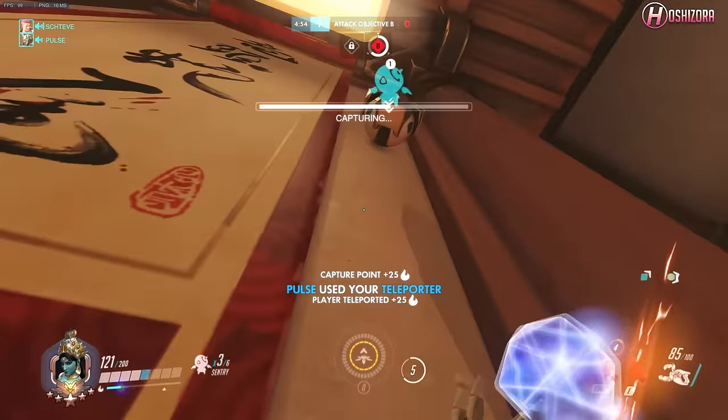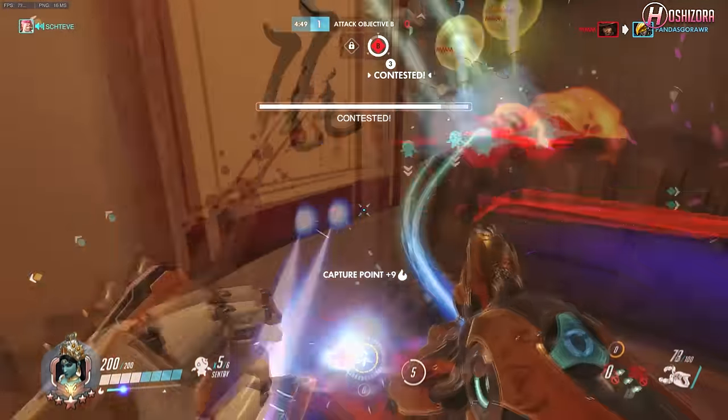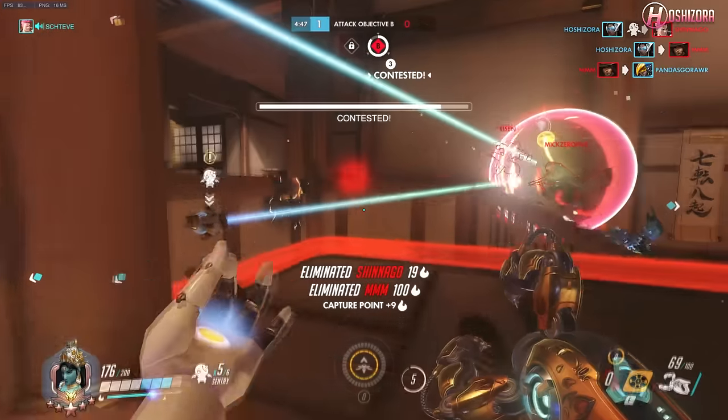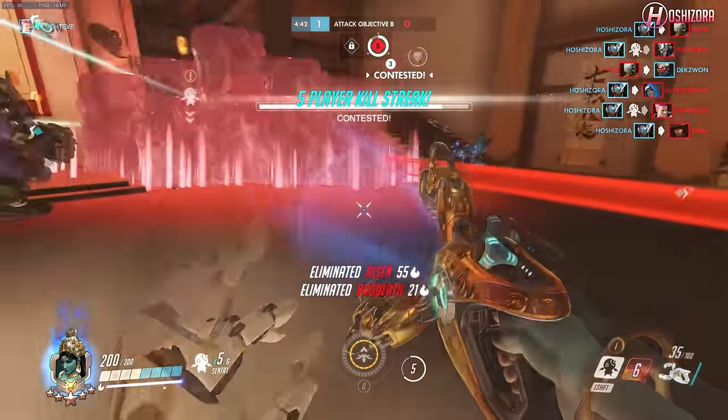Assuming that you put your teleporter down at a good time, you need to then move to point as soon as possible and put down your turrets to make it even harder for the enemy team to defend. Place them far apart, up and down, and hopefully the enemies will trickle into your lasers of death.